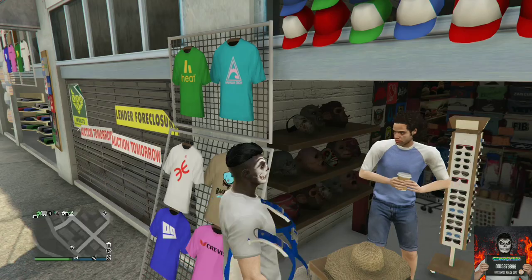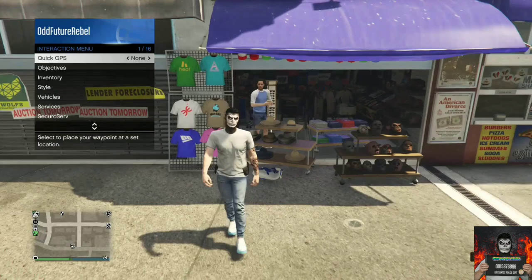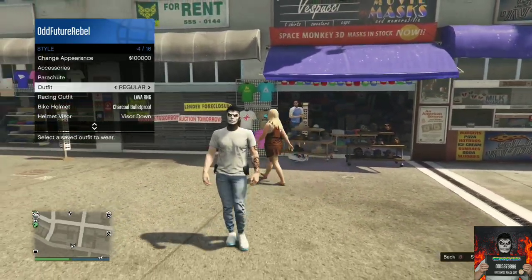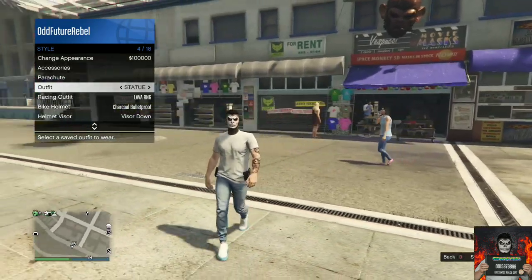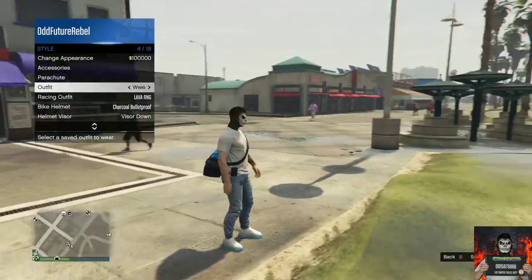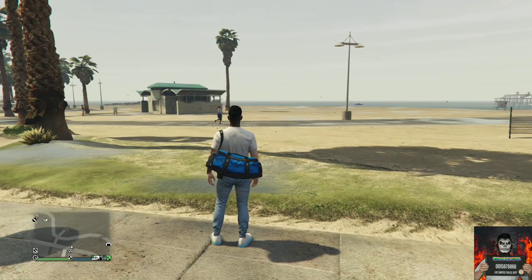Save this as an outfit. Then back out from the mast store, walk away about five or ten feet, open up the interaction menu, and apply the saved outfit you just made. You should see the duffel bag transfer over to your saved outfit.